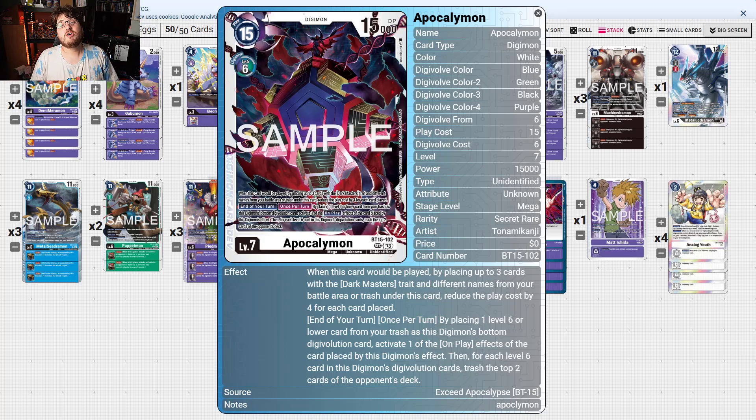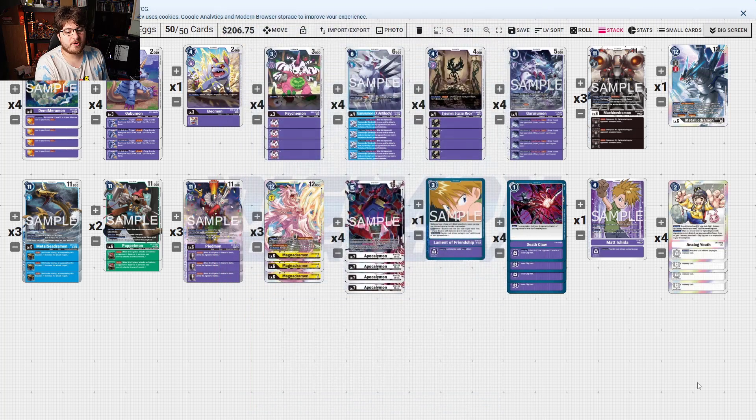Because of how Apocalyptic Mon works — at the end of the turn, once returned by placing one level six or lower card from your trash at the bottom of its DigiEvolution, activate one on-play effect of the card placed, then for each level six card in this Digimon's DigiEvolution, trash the top two cards of your opponent's deck — you're basically milling out your opponent, stalling them out so they can't do anything. The deck is super nasty, super consistent, and it's the tier one deck to watch out for.